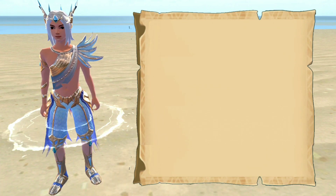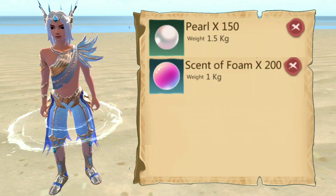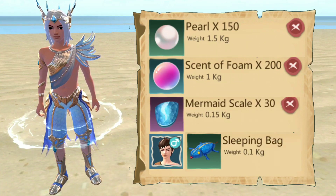In order to make mermaid clothes, you will need Pearl, Son of Foam, Mermaid Scale, Newbie Accounts, and Sleeping Pie.